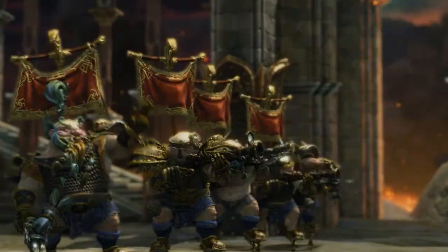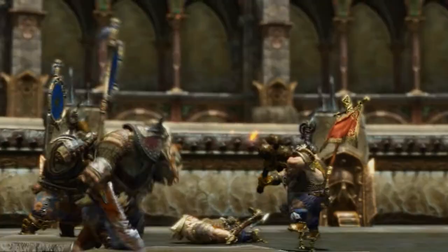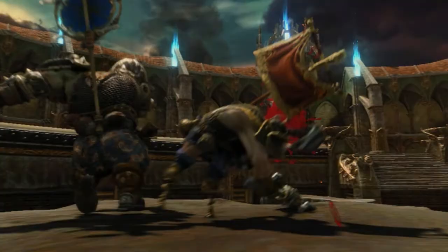And this is blocking. To block an attack, press and hold the Control key, remembering to bring your character face-to-face with the attacking enemy. Blocking is a vital skill — it allows you to survive the toughest encounters.